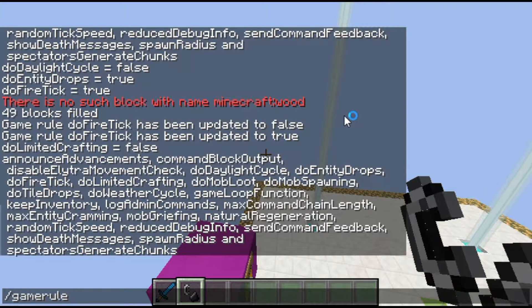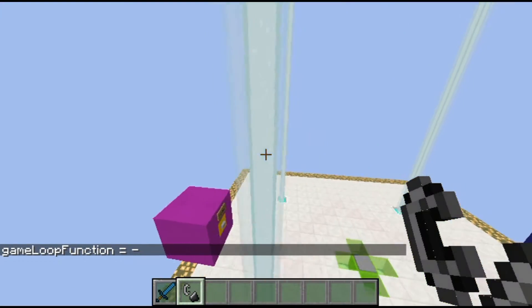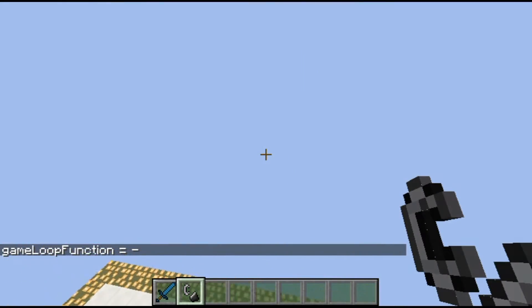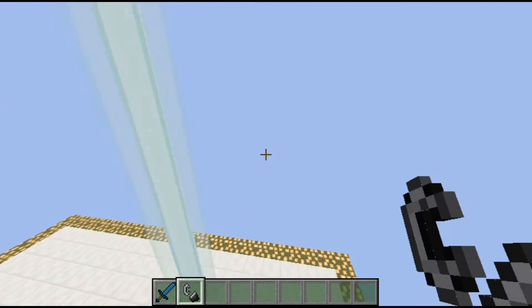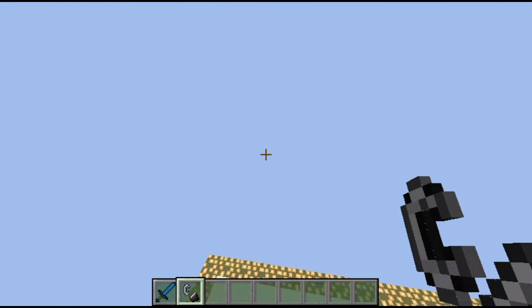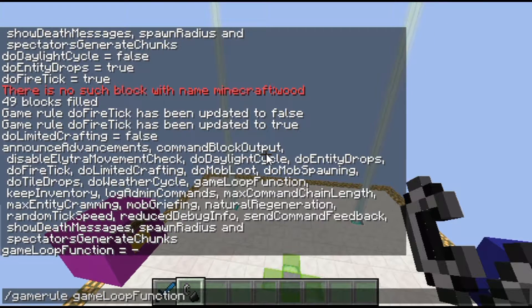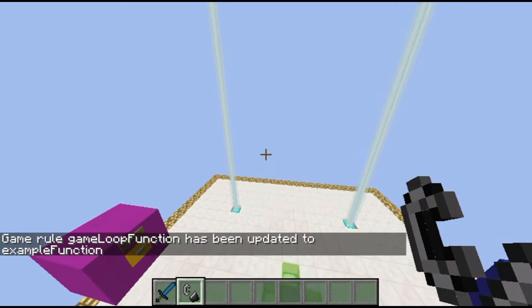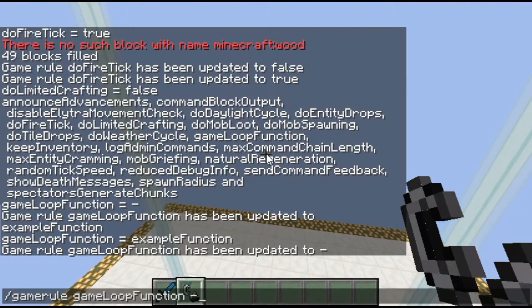doWeatherCycle is whether or not there's weather. gameLoopFunction — if you mess around with functions, you could have it constantly on a loop. For example, a function that puts you into creative mode could be set as the game loop function, and you could also clear it by sending it to dash.